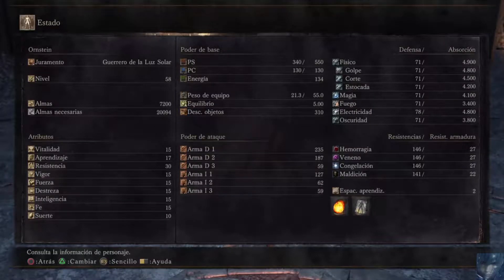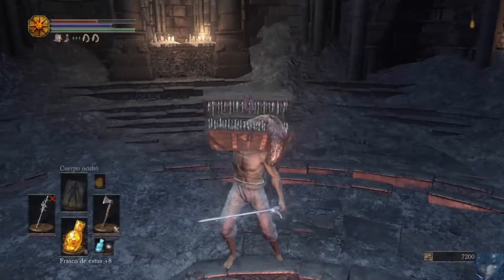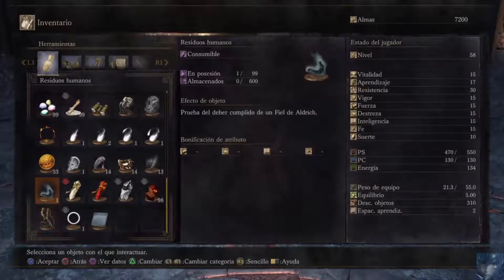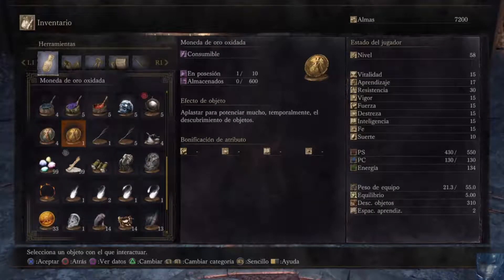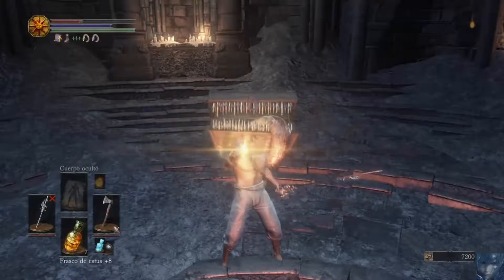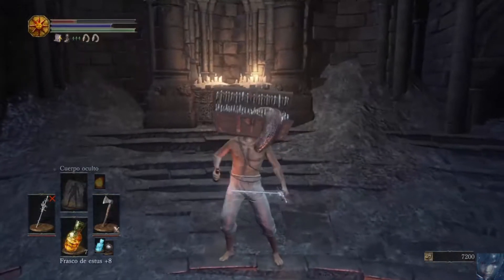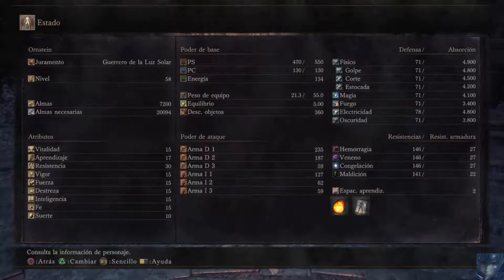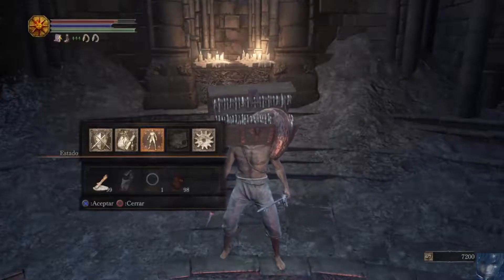Y aparte hay un ítem que incrementa 100 puntos, el ítem que necesitamos para que aumente más la probabilidad es este de aquí: moneda de oro oxidada. Aplástala para potenciar temporalmente el descubrimiento de objetos, no sé si son 5 minutos o algo así. Este también, moneda oxidada normal. La de oro te sube 110. Vamos a probar la de la normal, que sube 100 puntos. La de oro sube 100 puntos porque está comprobado.